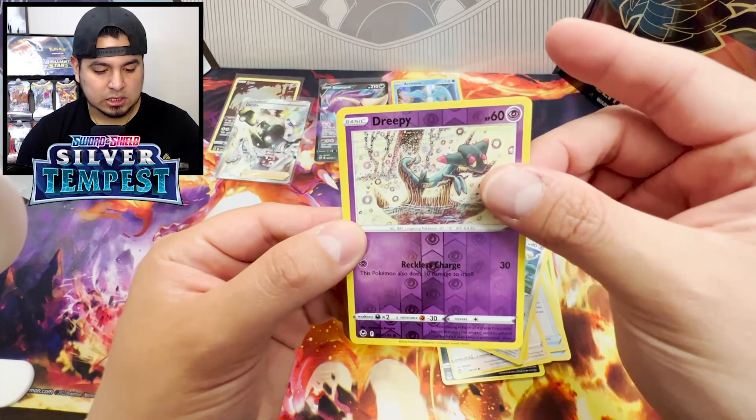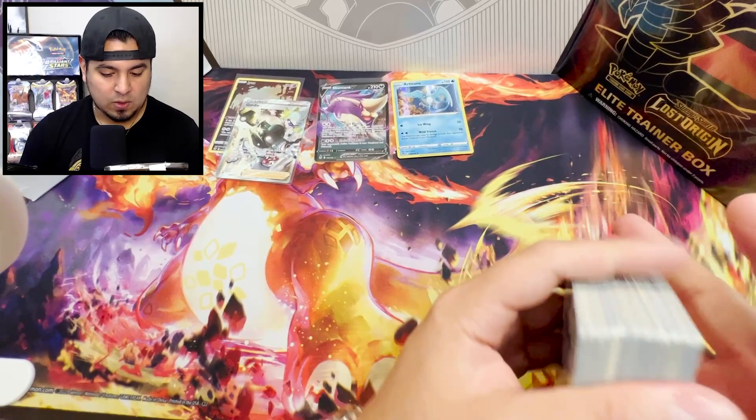Dratini, Kalink, Stunfisk, Togetic, Marill Reverse Holo, Sleeping Dragonair, and a Victini. All right, so these packs were duds.